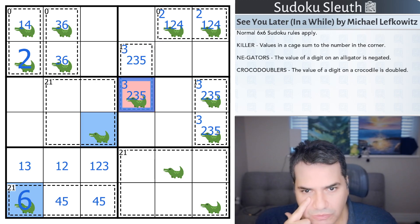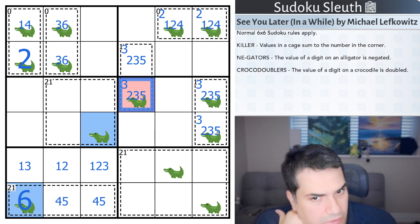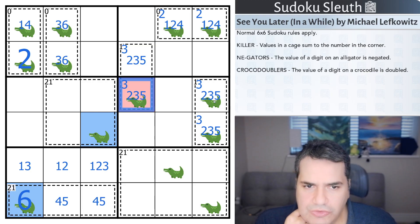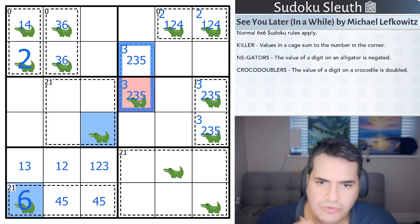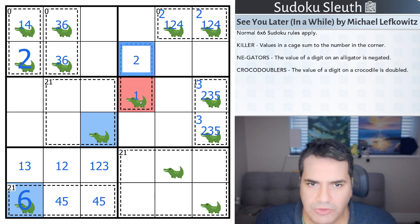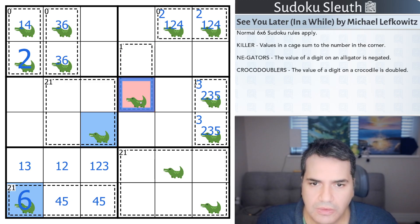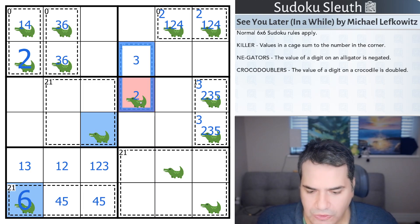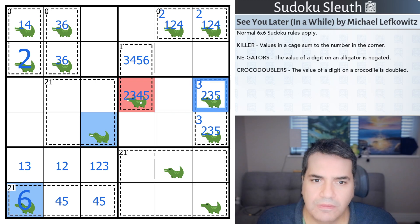I said the negator is definitely at the bottom — and yes, because that's the only one available. This other cage is a bit different because I don't have one of each digit. If I have negative one, the other cell would have to be two, which it isn't. So it's not two and not one. If this is negative two, this would have to be three — so there's a difference of one between these. It's almost like a white crocodile: four-five, three-four, five. No three in here means no four there.